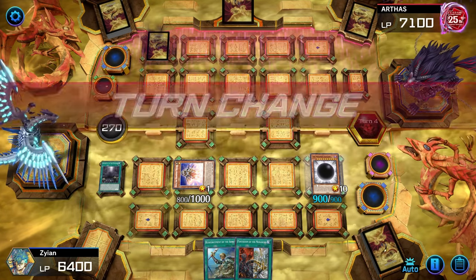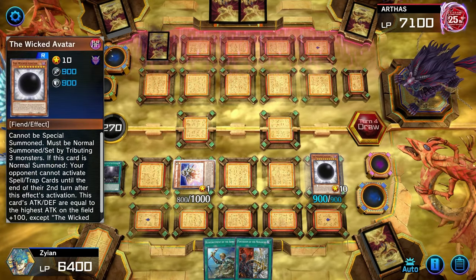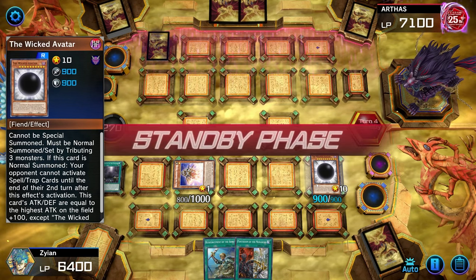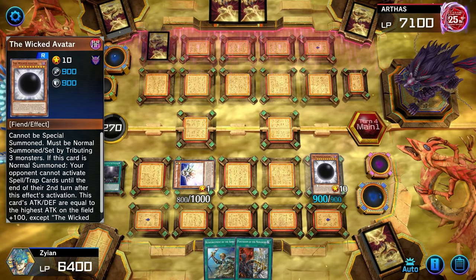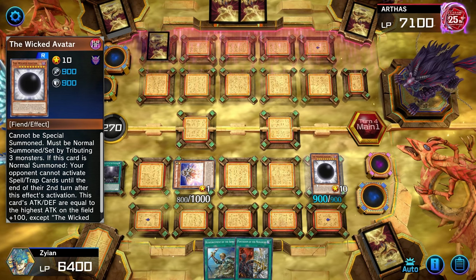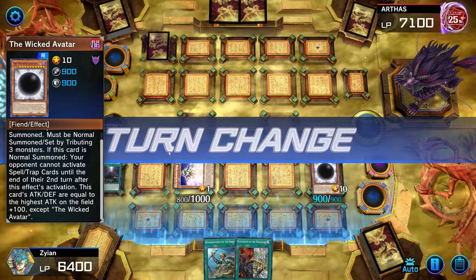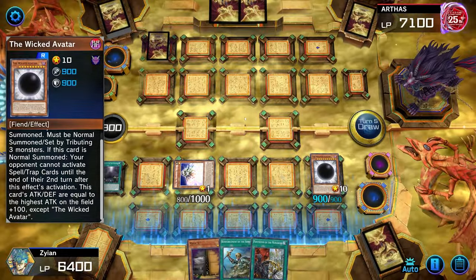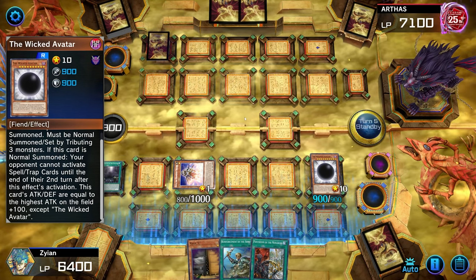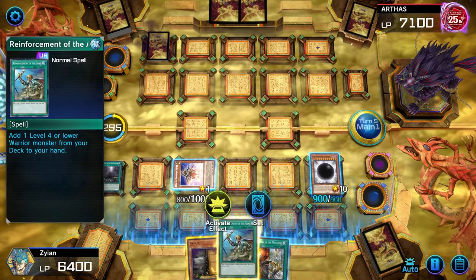Now that the Wicked Avatar is on the field, he cannot activate spell or trap cards for two turns. Also, any monster he puts on the field — even if it's 9,000 attack points — if that monster has any attack points, I'm always going to have 100 more. So now we need to prioritize beating him up within two turns. With our current draw, we don't have the full potential to do it, but we can always attempt.